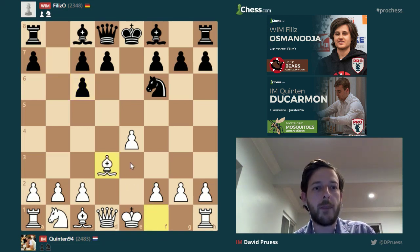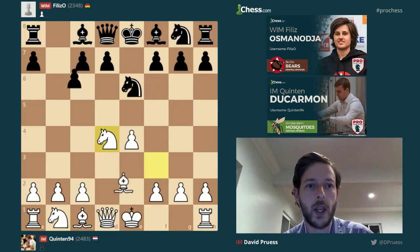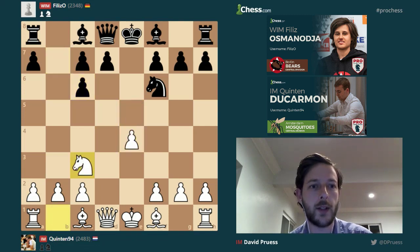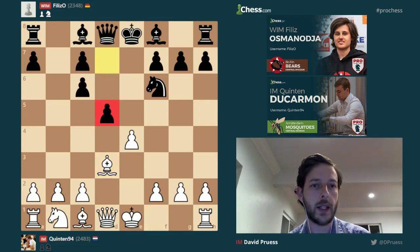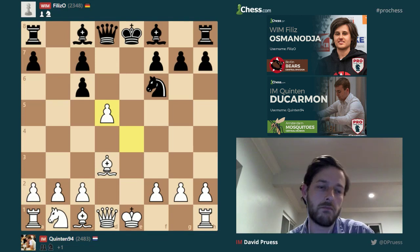So here we have bishop d3, which is an offbeat variation of the Scotch game from white. Normally in the Scotch, if you trade on c6, you will follow up with either e5 or knight to c3. But bishop d3 is a little bit unusual, and probably not very good, because the logical move for black is to counter white in the center with d5. And that's also the best move. There's nothing particularly good for white here, as far as I can tell. The logical two moves for white are to either trade off on d5 — in which case there's no special advantage to having played bishop d3 over knight c3, but it could be playable, I suppose.